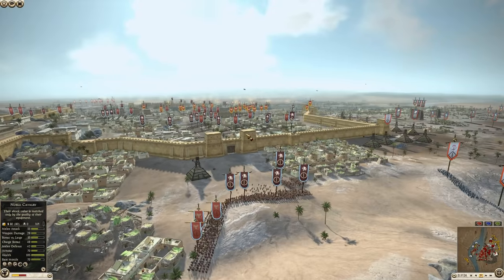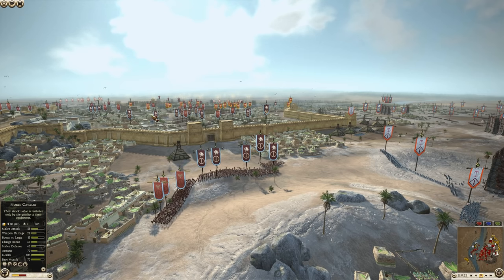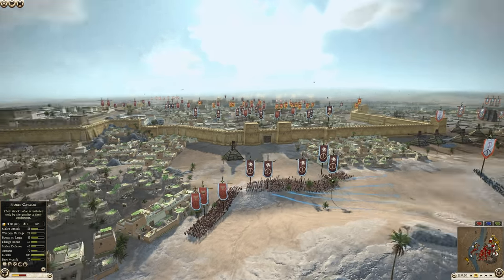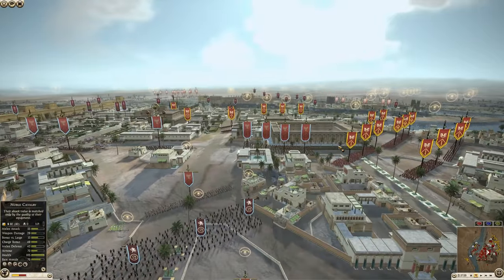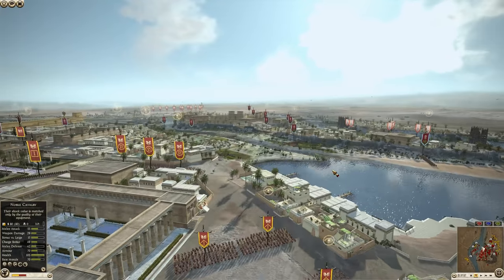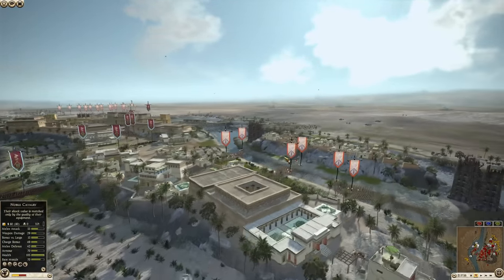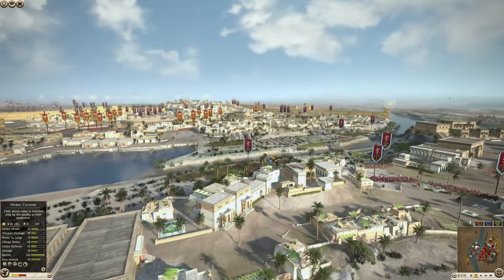We'll start with the defenders since we saw them first. I'm going to slow it down just so we don't miss anything. Swaby — Nabatea. We have Aravachi. I thought that was Aravachi charging out, but it wasn't. And then we have Pergamon. Those are the 4 defenders.